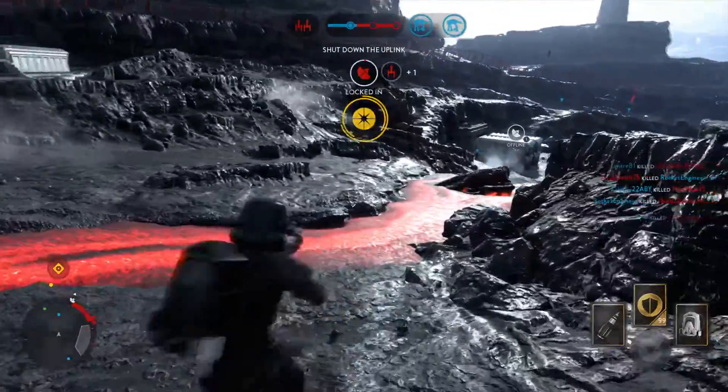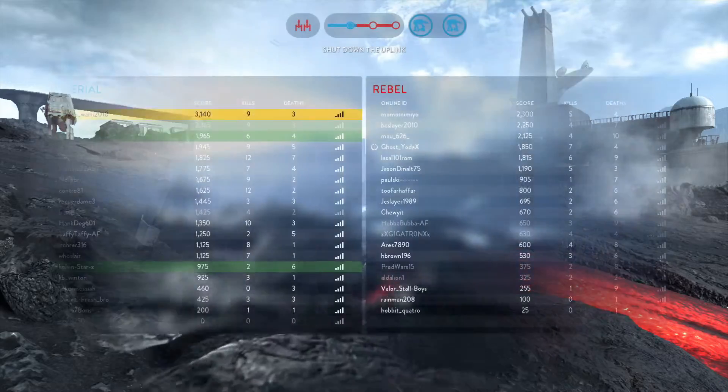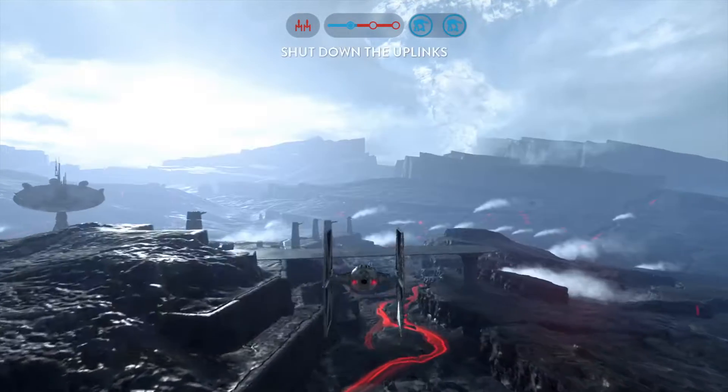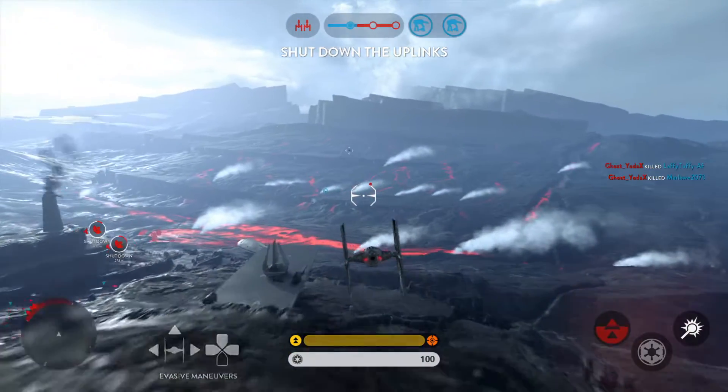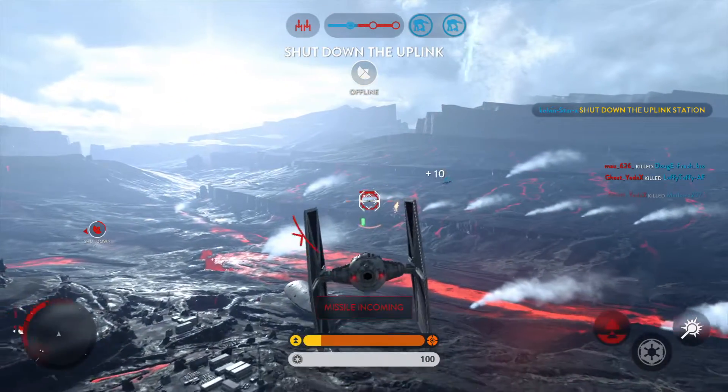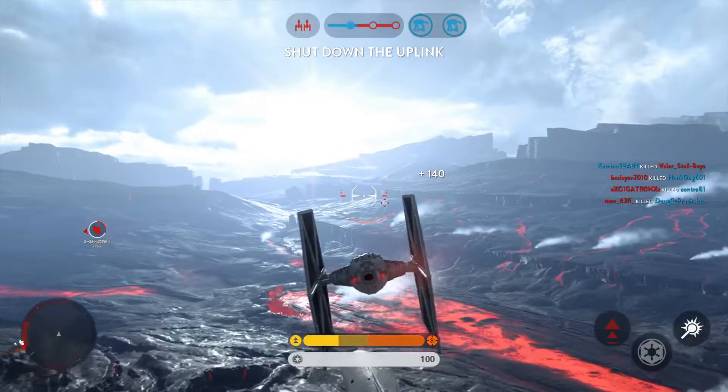Rebel White Wing has a lock on our walker. Confirmative, heading for your position. You picked up a Rebel. They launched a missile at you.